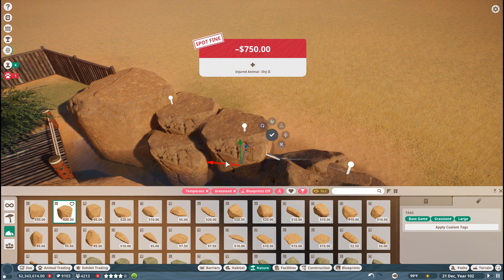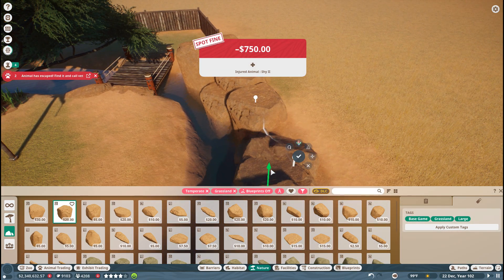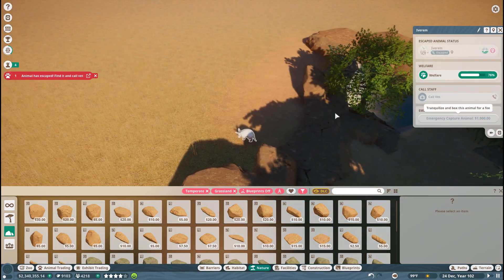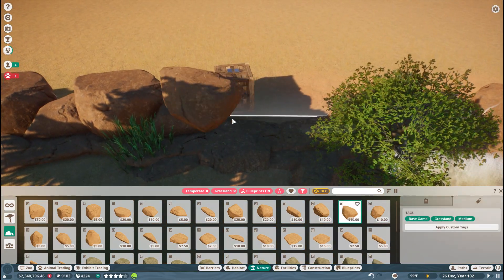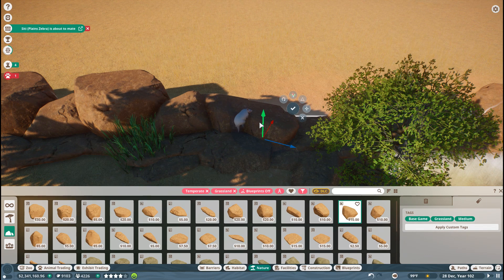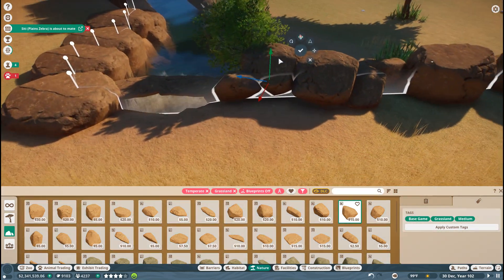We have an injured animal that we're going to have to take care of. The inspector's here. We have a lot of injured animals we're going to have to take care of. Another escapee! I've got to work on raising up this area too. Oh you little brat! I think we managed to contain her.